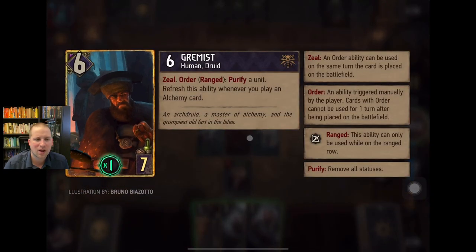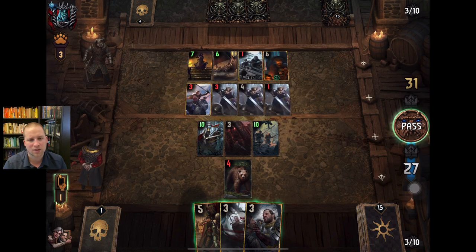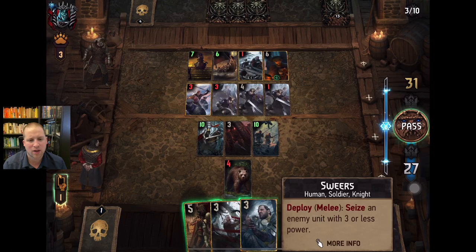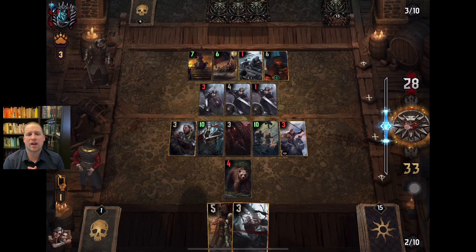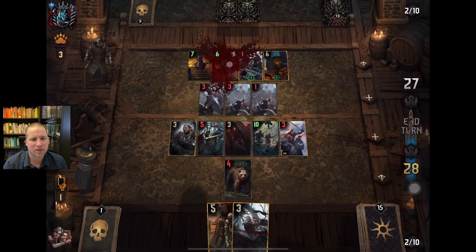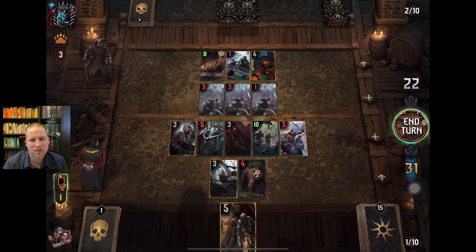He played Grimast — at least we got a reasonably good card out of his deck. Grimast has a purify ability that refreshes every time you play an Alchemy card, which are special cards that are usually Skellige cards with 'Alchemy' on them. He's a pretty good card if I'm relying on locks. So I'm going to steal his Cerys — I don't want him to be able to play it from the graveyard. I just want to show you how the Seize works. I also know that Svalbard Cultist is going to get boosted to nine next turn and I really don't want to be down a card, so I'm going to steal his Cerys and end the turn. We now have a nine-point lead.